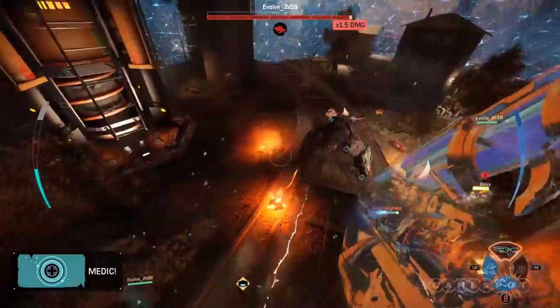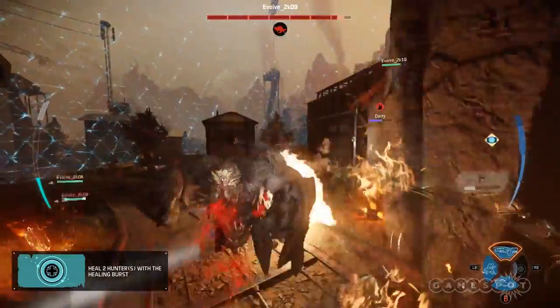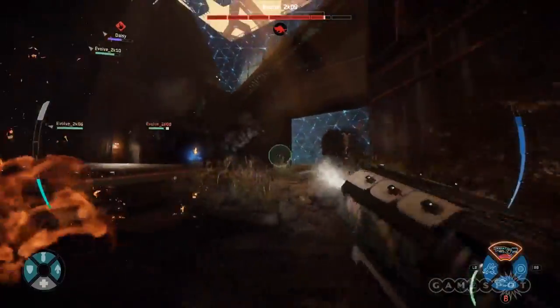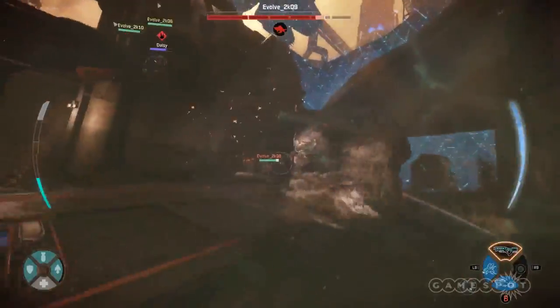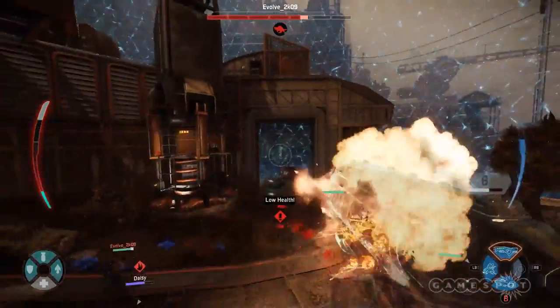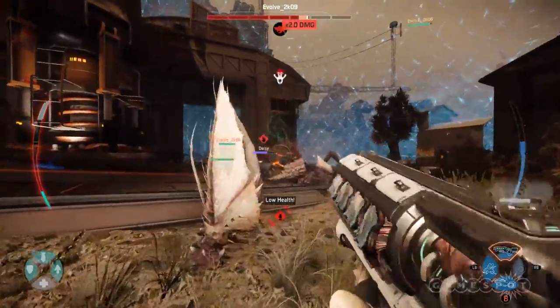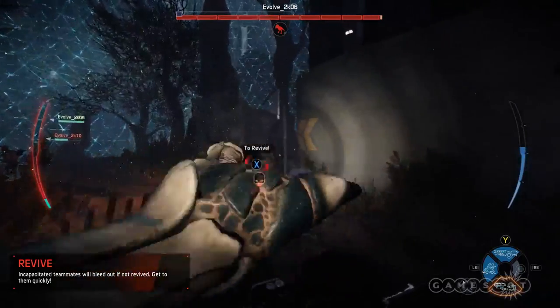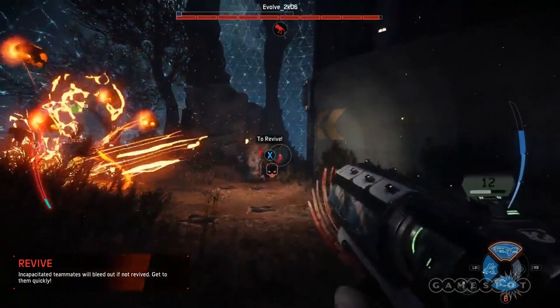Three shots on the monster and you get to heal burst — it's incredible. It really encourages you to be in the mix and landing shots on the monster. Perching on the side is not really the best tactic with Slim because you want to be landing shots, and it has the biggest radius of any medic's heal burst. If you're in there doing it, that's how you're going to keep your team alive. He's also got a spore cloud gun, which helps when you're in the mix — which is what Slim is meant to do.